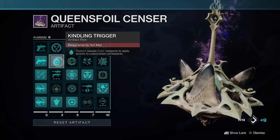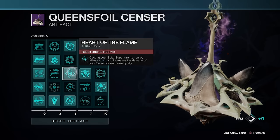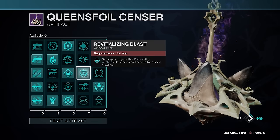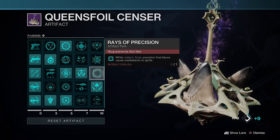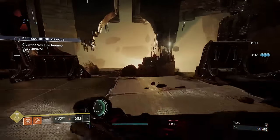For artifact perks, Kindling Trigger and Flinch Striker maintain the loop between scorching enemies and getting Radiant. Heart of the Flame grants allies Radiant from your solar super and increases super damage per nearby ally. Wished Into Being generates orbs when close to a full super on ability kills. Weakening Abilities weakens champions and bosses with solar abilities — very important. I also went with Solo Operative for increased damage when playing solo, and Blaze of Precision so solar precision final blows ignite targets while Radiant, making add clear more effective.